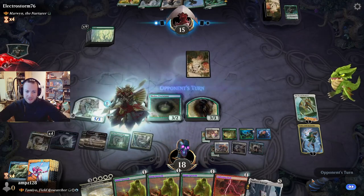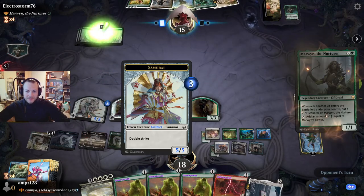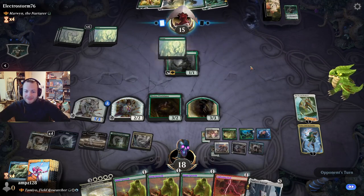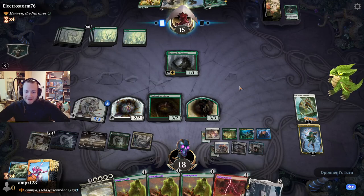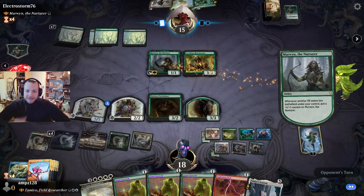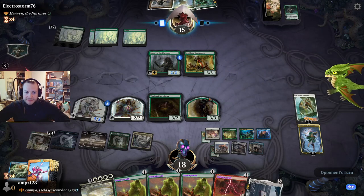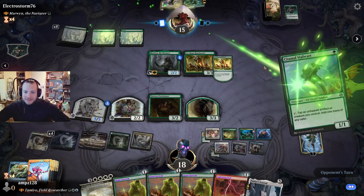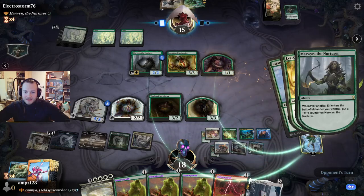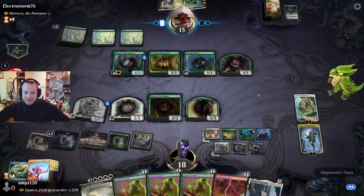That's the board with creatures. I think we could pump this token to the moon and win, but now we have the emblem — we don't need it right now. Opponent stays in — that emblem is very good. Opponent makes a bunch of blockers, not bad.